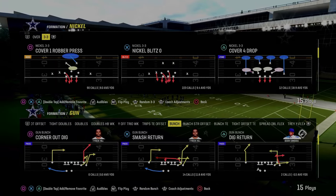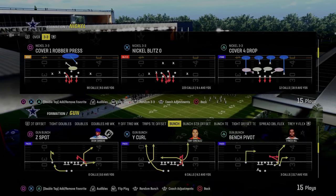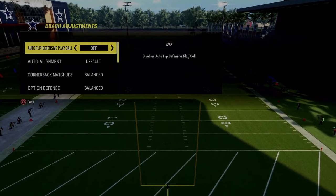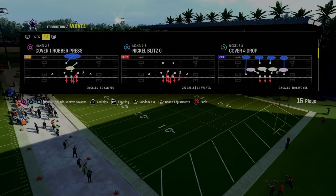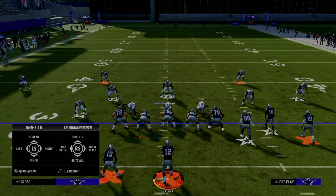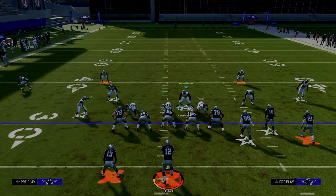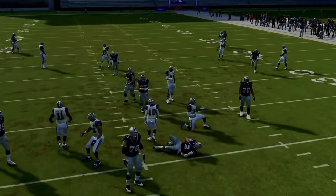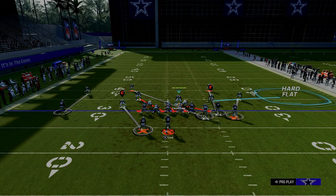The last defense we're going over is the Nickel 3-3. This defense has been really good for the last several years in Madden — there's always a really good blitz out of this formation, and if you master it, it will probably cross over into almost any Madden you play. The play we're looking at is Nickel Blitz Zero. Make sure your auto flip defensive play call is off, and flip this play so that your nickel corner is on the right side. Pinch your defensive line, shift your linebackers to the left, blitz all of your linebackers, and put the nickel corner on a hard flat.